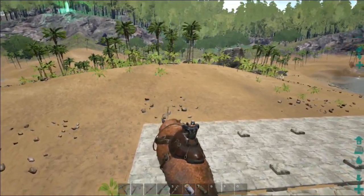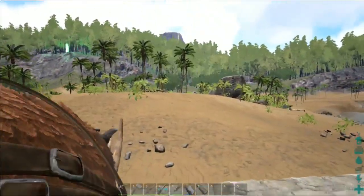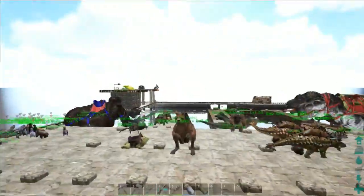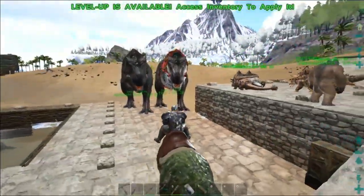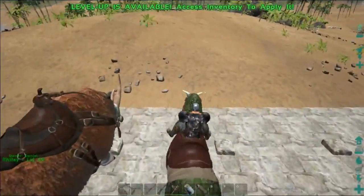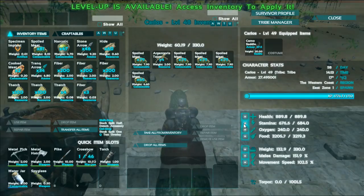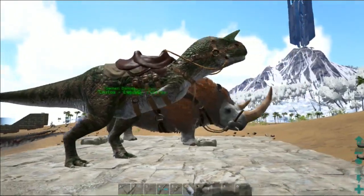I do plan on putting a wall and I might do a ceiling — I'm not sure yet. Sorry about that guys — I had to get a drink, my throat was messing up on me. Let's go ahead and grab old Carlos. He moves a lot quicker than I thought he used to. I'm going to throw two on your stamina. Such a good dino.